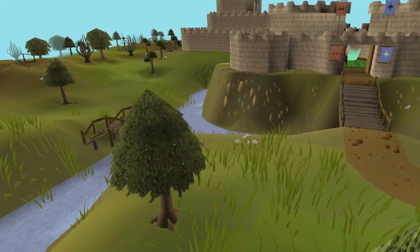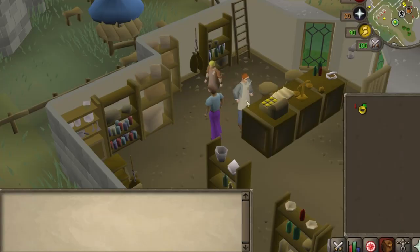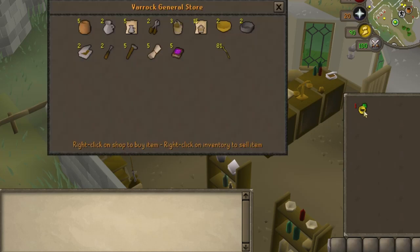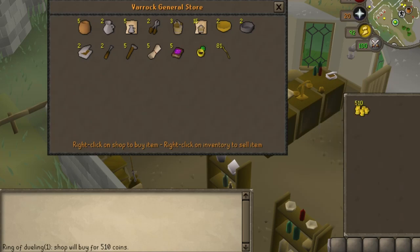It's a good idea to save your jewellery when it reaches one charge left. If you're using a Ring of Duelling, for example, stop at one charge before it degrades — you can take it to a General Store and sell it for a fair chunk of money instead of letting it disappear into nothing.